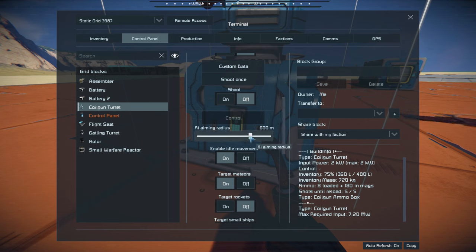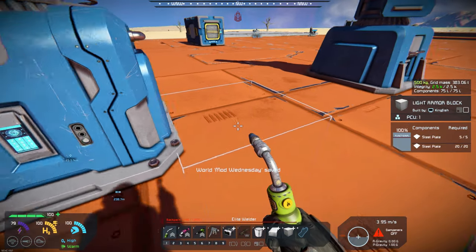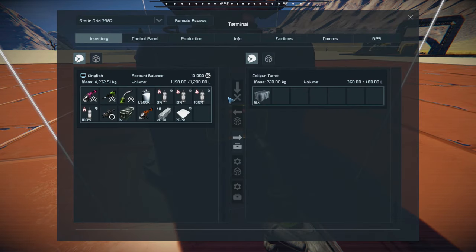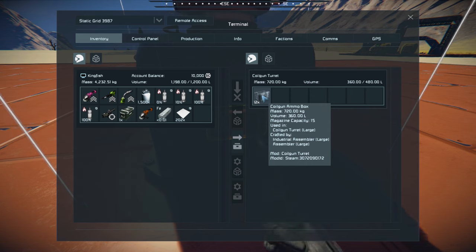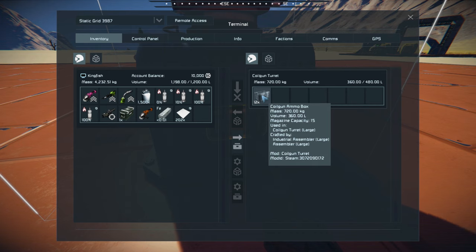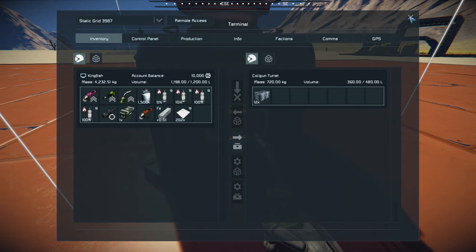You can adjust the radius up to 800. It has a coil ammo box which has, I believe, 15 shots in each ammo box.